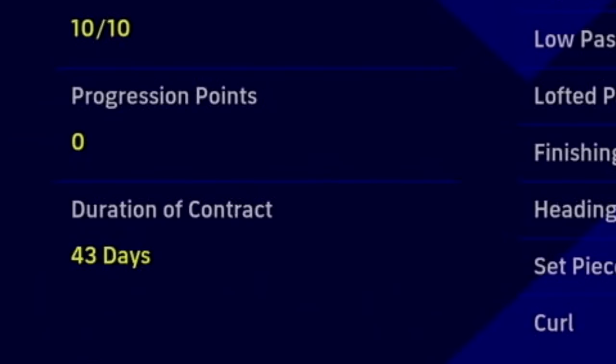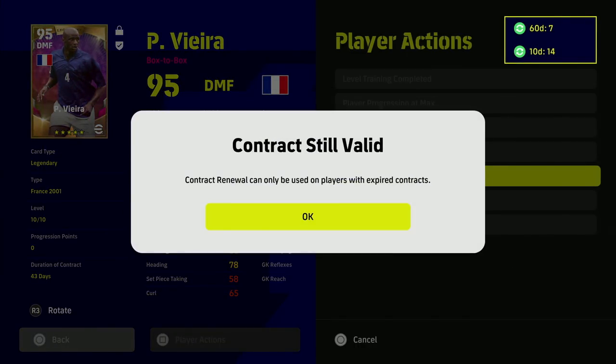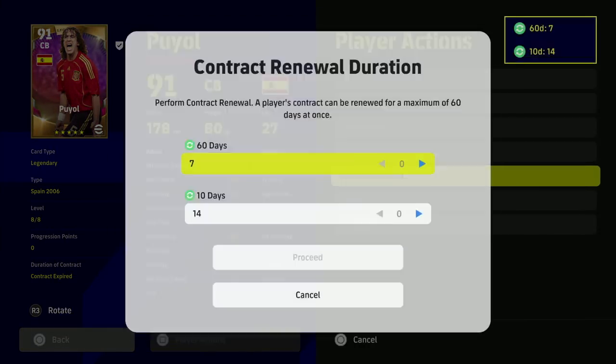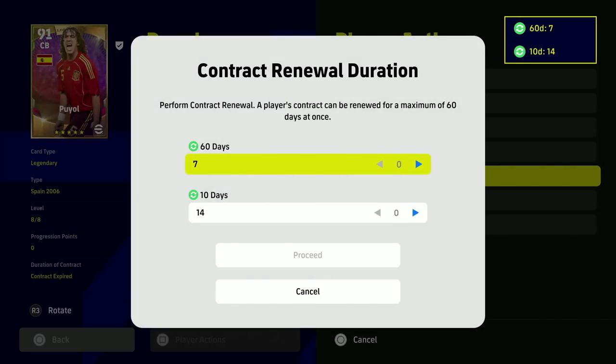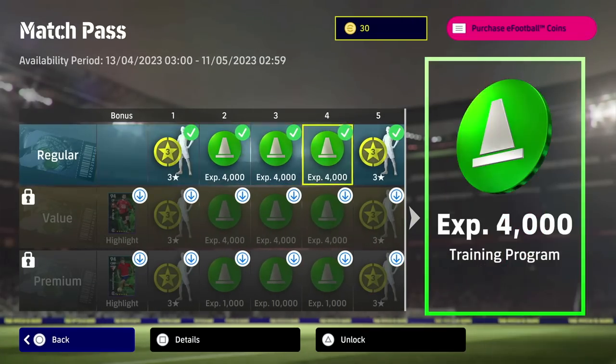We've given Vieira a new contract, so we're going to show you how to do that, how to get contracts, and what it might mean for eFootball 2024. When you go to contract renewal, a player currently under contract cannot have contracts stacked - you need the contract to be fully expired. Even if there's one hour left, you cannot give a new contract until it has expired completely. Going into Puyal's contract renewal screen, you'll see we have a 60-day contract and a 10-day contract available - currently 7 sixty-days and 14 ten-days in inventory. Giving Puyal a 60-day contract means two months of gameplay.